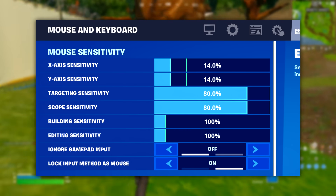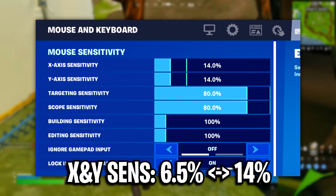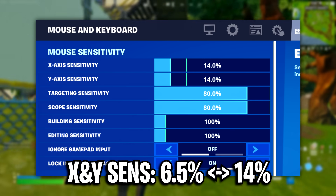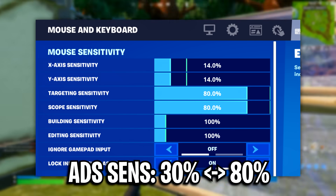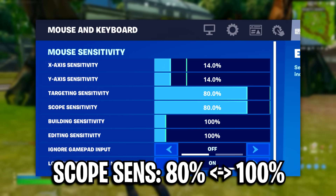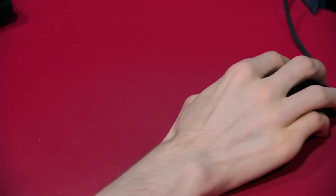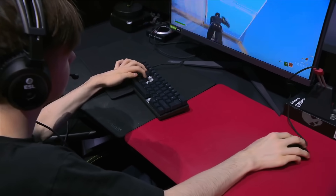For mouse sensitivities for X and Y, I recommend anything from 6.5% as the lowest to 14% as the highest. For ADS, I recommend 30% as the lowest to 80% as the highest. For scope, I recommend 80% as the lowest to 100% as the highest. These sensitivities are a good bracket — not too low and not too high.